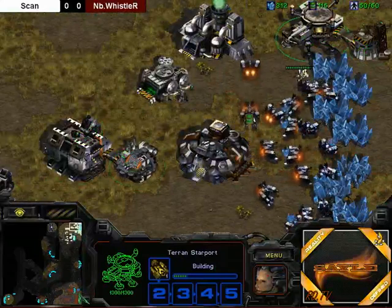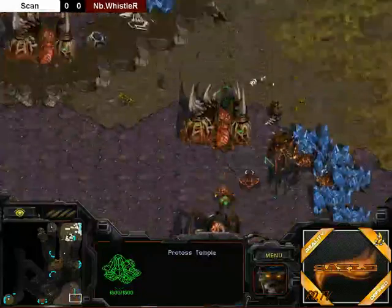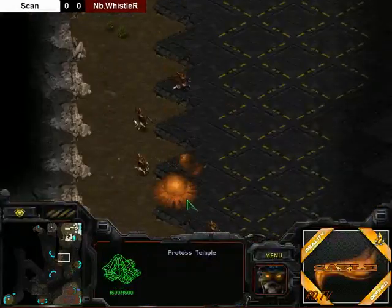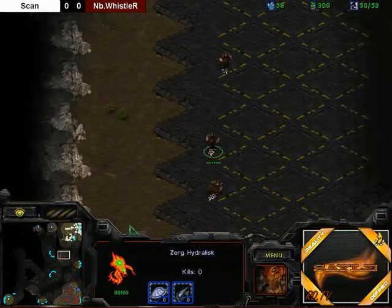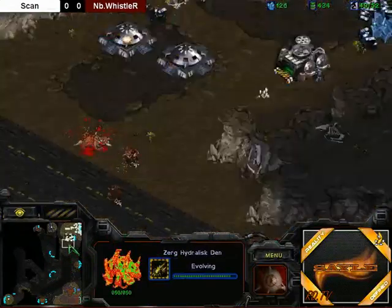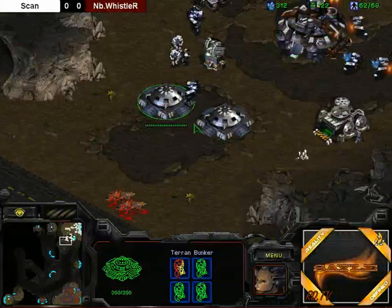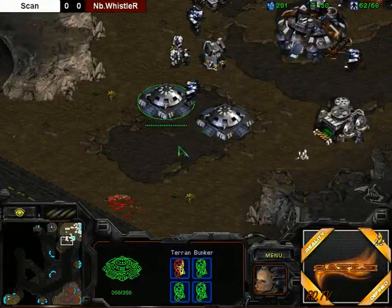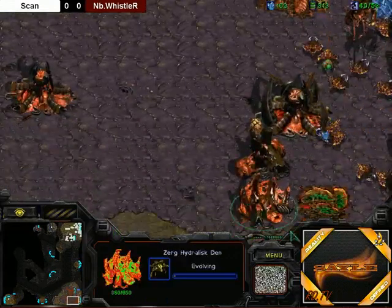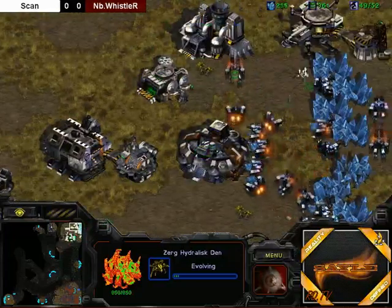It looks like a dropship is being made for Scan. Oh my god, if he can drop behind the natural because the temples will be blocking there, that would be extremely annoying for Whistler to deal with, especially with no air. An SCV is going out — it will see that the hydras do have speed, and range is almost finished as well. Whistler sacrificing two hydras into bunkers. There are eight marines in those bunkers — they killed those hydras quite fast. I don't know if he's close enough to see the medics though. Is he going to get lurkers? Yes, he is getting lurkers.